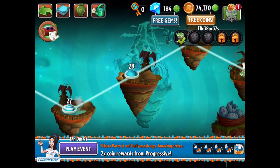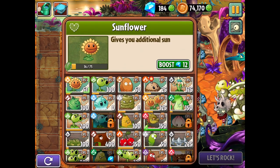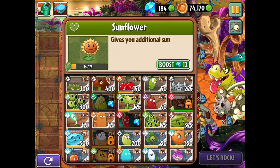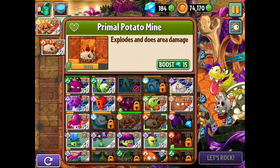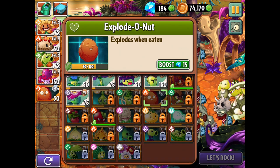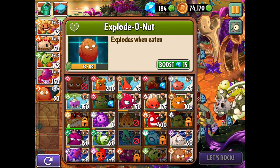I might try a different level and see how it goes. After showcasing Explodonuts here in Jurassic Marsh, I might move on to a new world, or try showcasing plants in Battles — though I'm not sure if I'll save that for its own episode. A lot of people have also been requesting I check out a Gemium plant — one I can buy with gems. That's coming up soon. There's just so many things happening in the game.